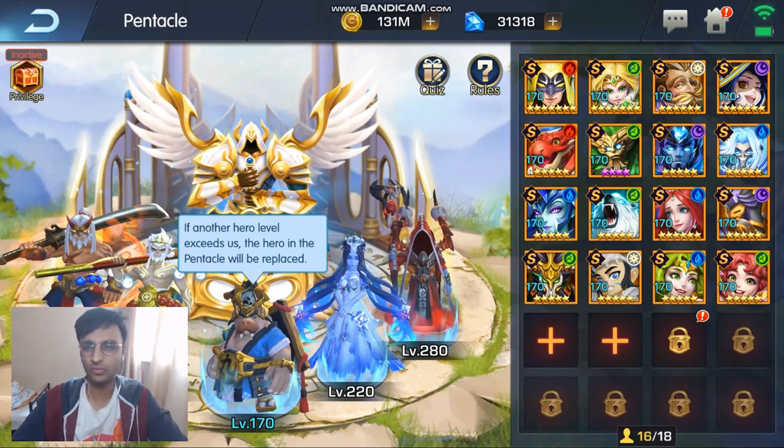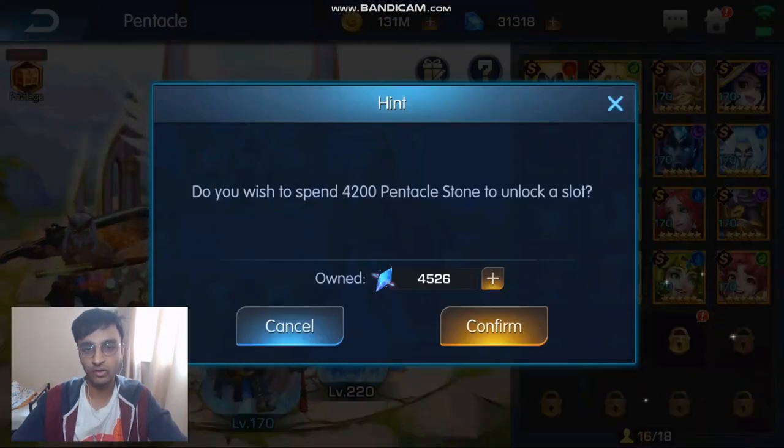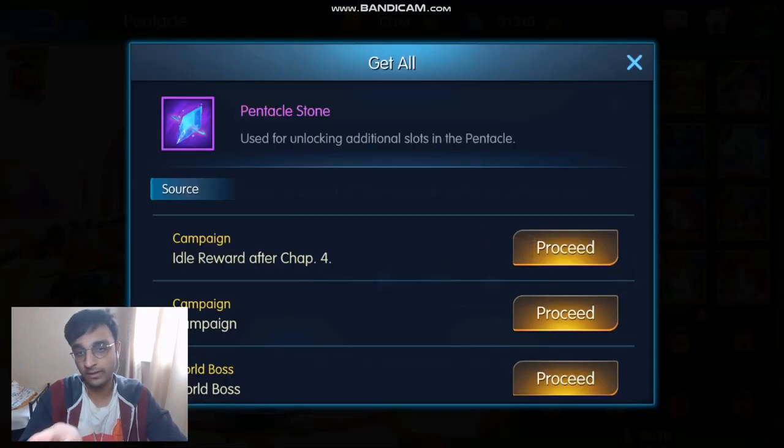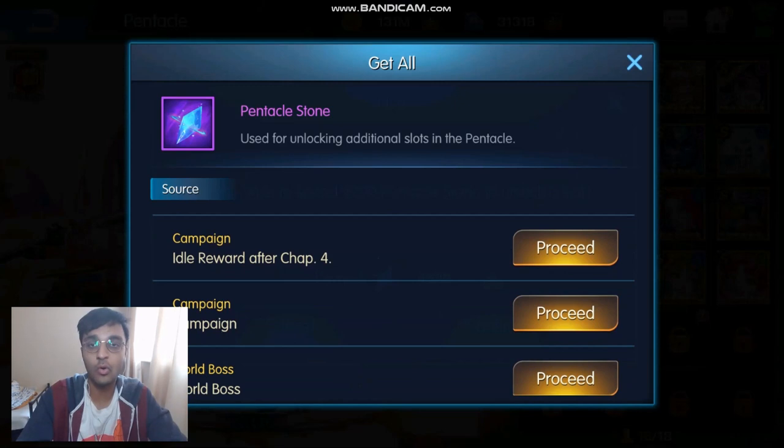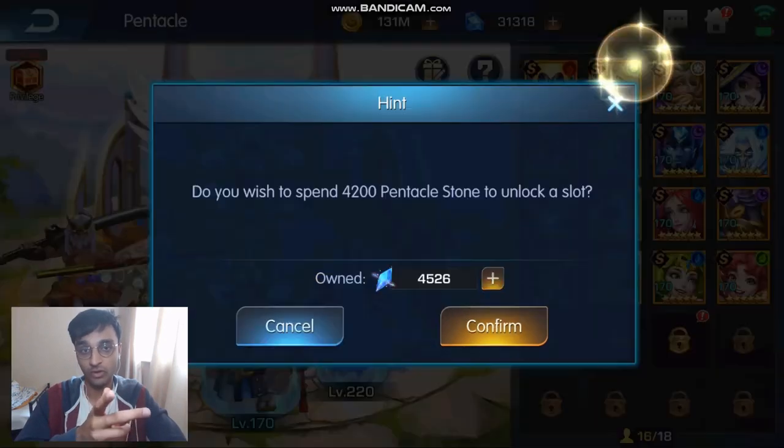Initially you have one or two slots. To unlock more slots, you need to use pentacle stones. How can you get these? You can get them from the campaign and the world boss. I've mainly gotten all of mine from the campaign, because you can run through the campaign pretty easily and simulate most of it, and it'll automatically move over to the next battles. So this is where I get my pentacle stones. I'm going to unlock another slot now because they are really useful.